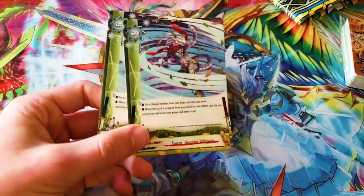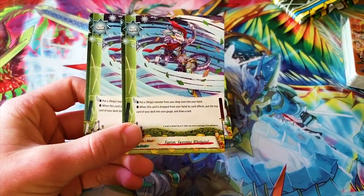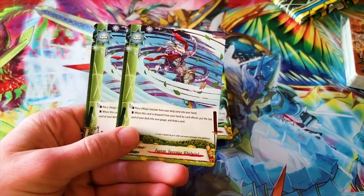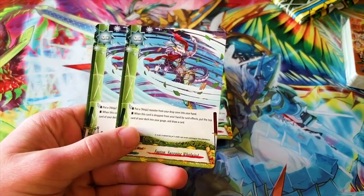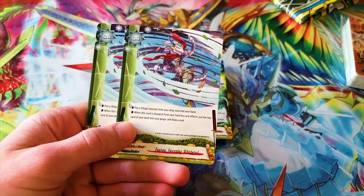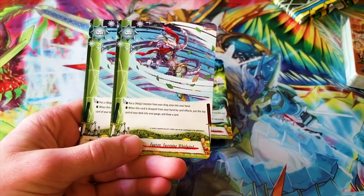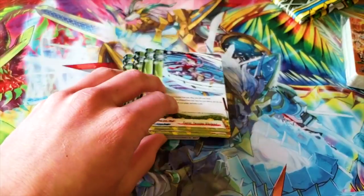We got a reprint — Futon Sweeping Whirlwind. Put a ninja monster from your drop zone into your hand, so you can grab G Evo targets. When this card is dropped from your hand by card effects, put the top card of your deck into your gauge and draw a card. It's another one of those 'when it's discarded, you get to do something' cards — and this is a great one. Charge and draw for extra resources.